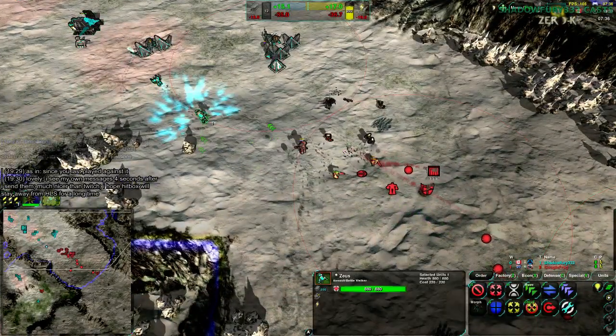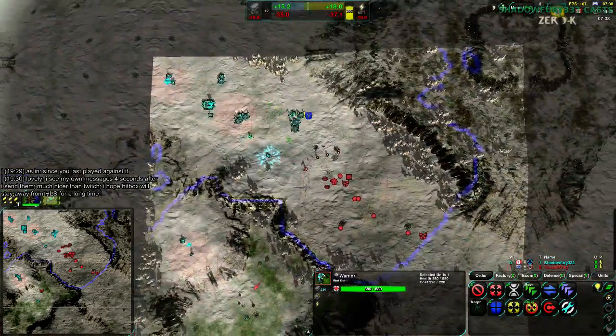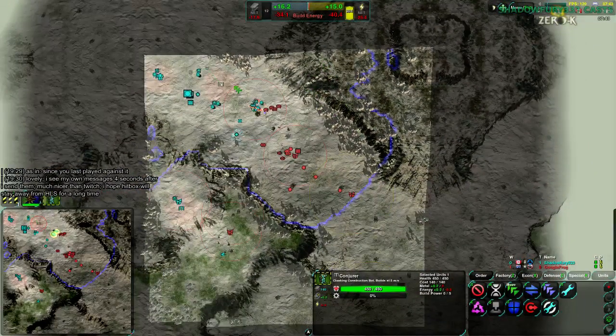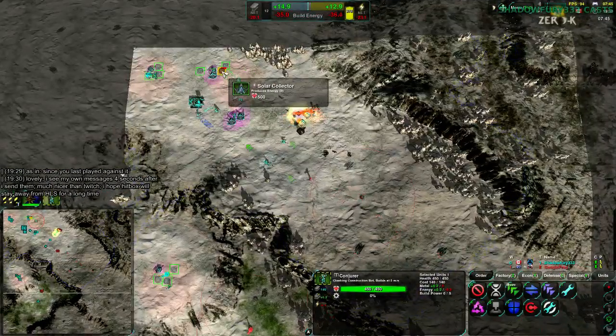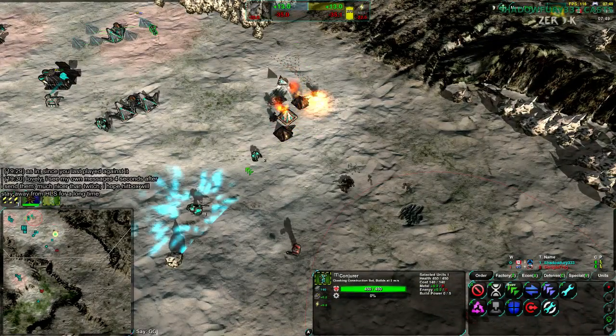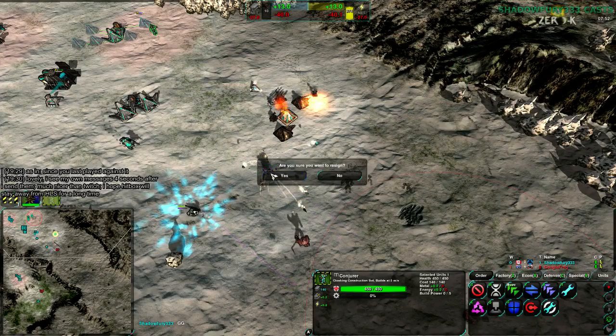I realize this priority is going completely to units being constructed, because I'm in a bit of a desperate spot right now. I just lost something — I don't see any units in the northeast, but I must have lost something there. I think this is probably a lost cause. No famous last stand here, I'm afraid.